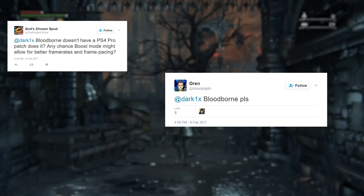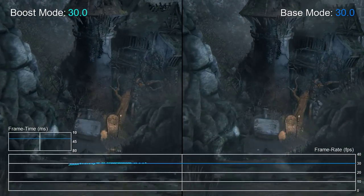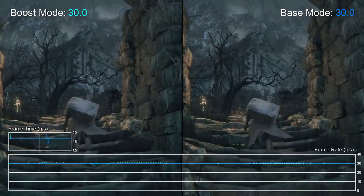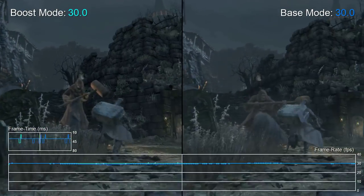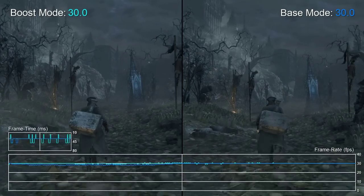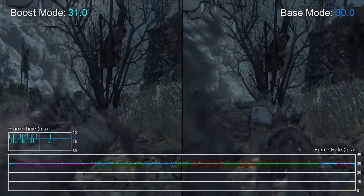This one's for you — God's Chosen Spud, Oren, Antonio, Martin, Guillermo, Christian, and so many others. Bloodborne is an amazing game, but its performance isn't especially great. This is due primarily to one significant issue: bad frame pacing. Bloodborne is the game which helped highlight how bothersome this problem can be, and even after countless patches and cries from the community, the problem has never been addressed. Boost mode on the PS4 Pro does not solve this problem at all. As you run through the world, these same issues persist, and Bloodborne remains just as juddery as before.